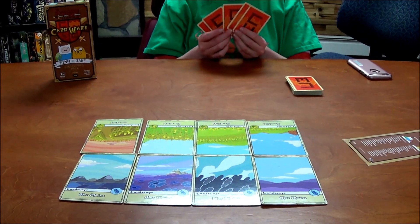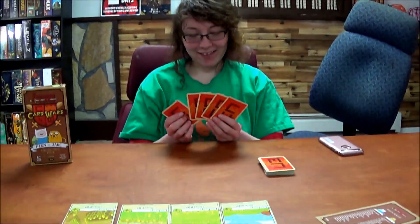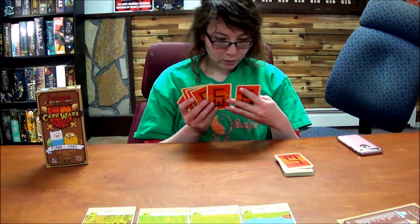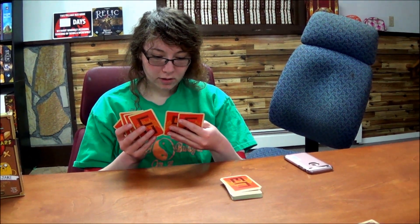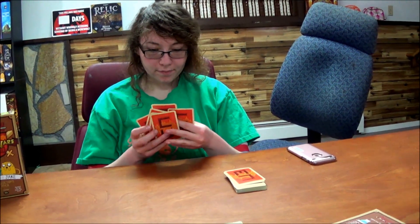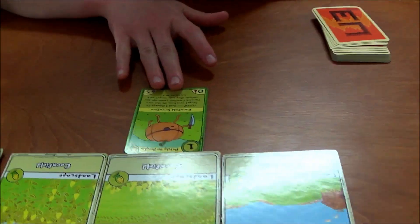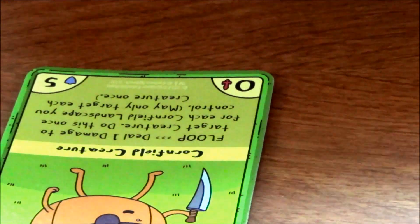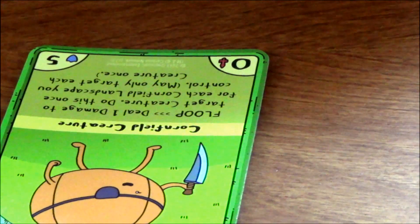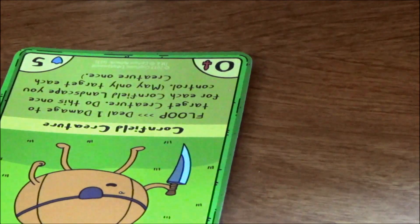Miss Emily, since we decided you're the cool guy for the moment, you will be going first. So you draw a card. I'm going to play Patchy Pumpkin. He's got a floop on him: deal one damage to target creature, and do this once for each cornfield landscape you control.